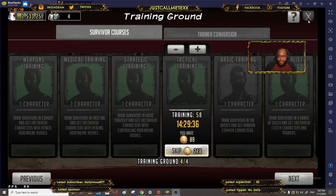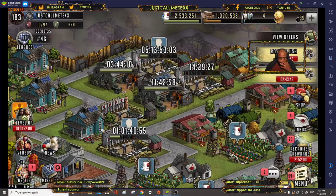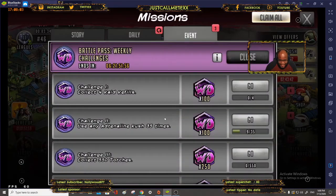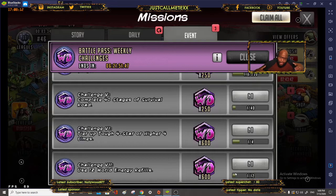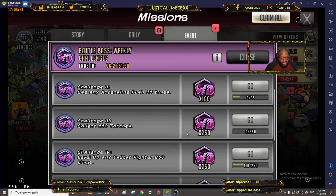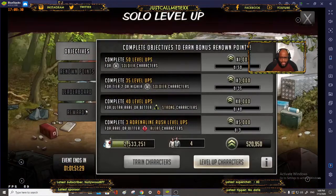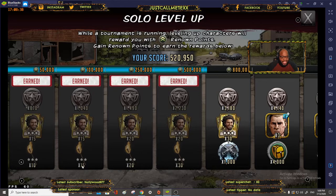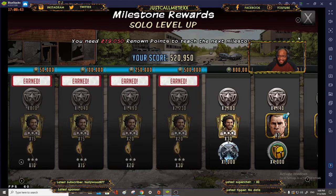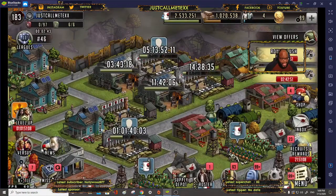I've got my training grounds here cooking — you get the drift — and then you rinse and repeat. On the battle pass you can see we've already started to work through it: I used nine adrenaline rushes on that map and already used one world energy. Keep those training grounds cooking and getting those characters there. We also finished the survival road stage, so it's relatively simple.